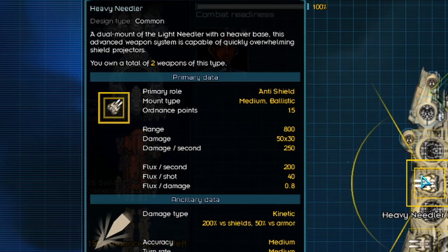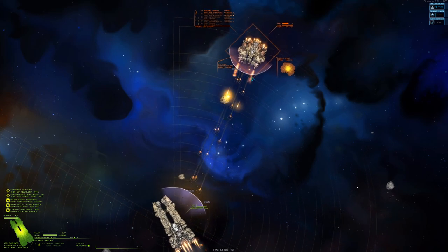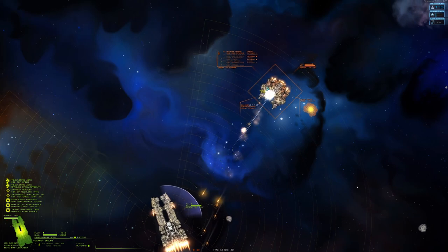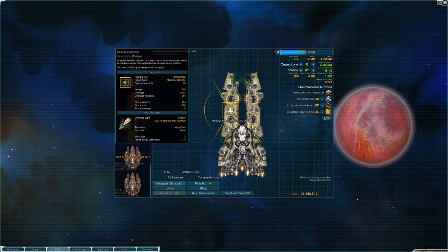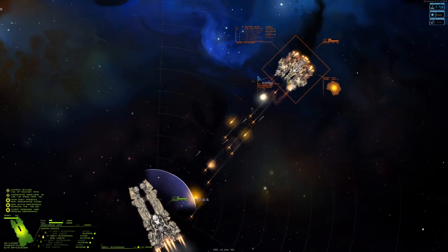We are getting to the bigger weapons, starting with the heavy needler. It is an anti-shield weapon, has good range, deals a burst of a nice amount of damage, and it's quite flux efficient. The next weapon is the heavy autocannon — this weapon you can find very easily in the early game. It has good range and good damage. You cannot go wrong with it.